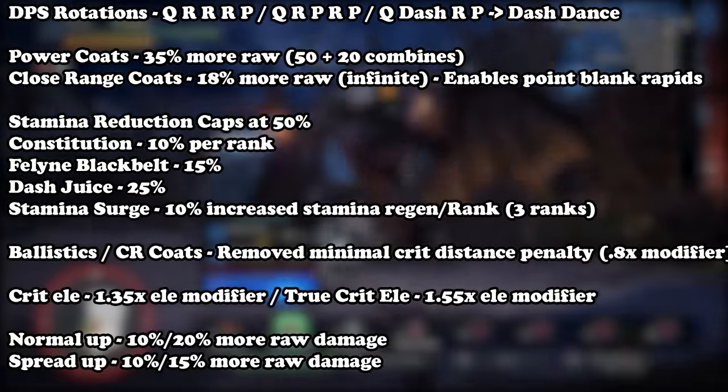You can get more element by using Critical Element and Safi Jiiva bonuses. The Critical Element modifier for bow is 1.35x and the True Critical Element multiplier is 1.55x — huge boosts in damage. Safi Jiiva armor adds a flat 150 to your base value, which is also very strong, but not quite as strong as True Critical Element. However, if you're not going super tryhard, you can run Safi Jiiva armor instead since it doesn't matter if you crit — if the part is tenderized or whatever. It's way more casual-friendly and not that much weaker — maybe 4 to 8 damage per arrow tops.